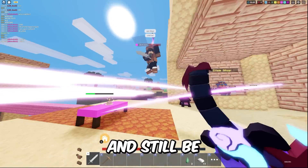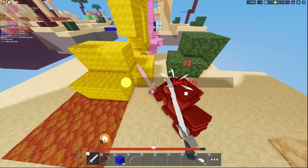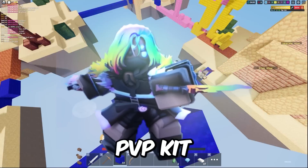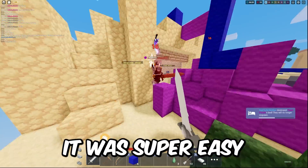I also ended up going over to Pink's base and wiped him out as well. This kit is really, really overpowered, and if you want to throw off your enemies, I suggest using the Evelyn Kit. It's a really good PvP kit for solos and duos, and I ended up winning that match. It was super easy.